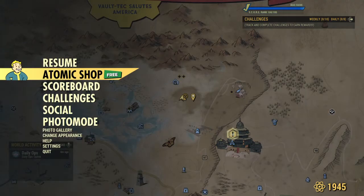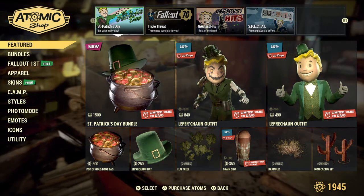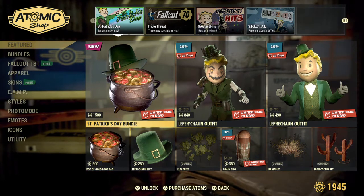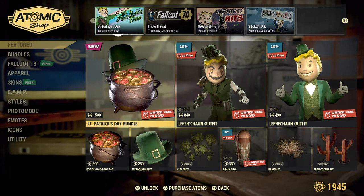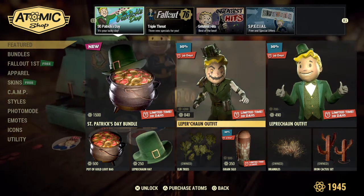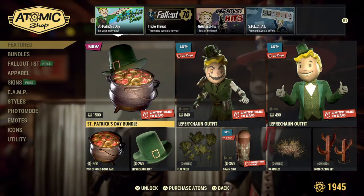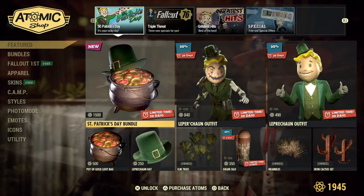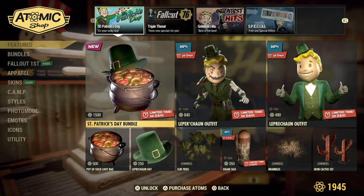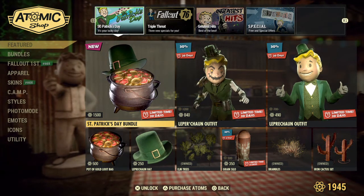Pulling up that Atomic Shop menu — don't let that fool you on the side, there's not two free items, it's only one. What we have is the St. Patrick's Day bundle, gearing up for the St. Patrick's Day celebration. The bundle includes the evil leprechaun outfit, the good leprechaun outfit with a pot of gold loot bag, and the leprechaun hat. For 1500 atoms, it's a great deal — personally I care less about it, I like buying outfits but I'm not major into it, so, you know, it's up to you.